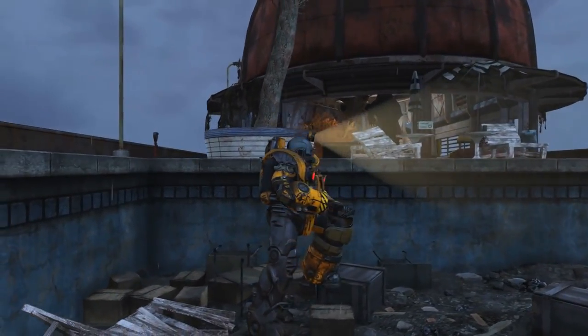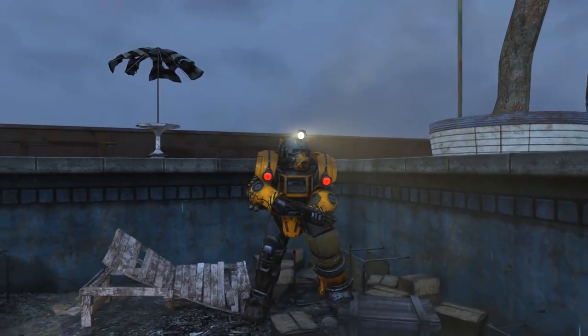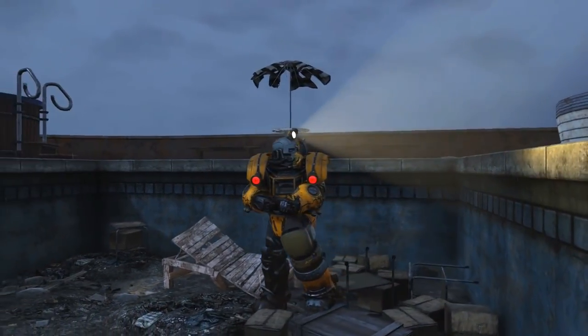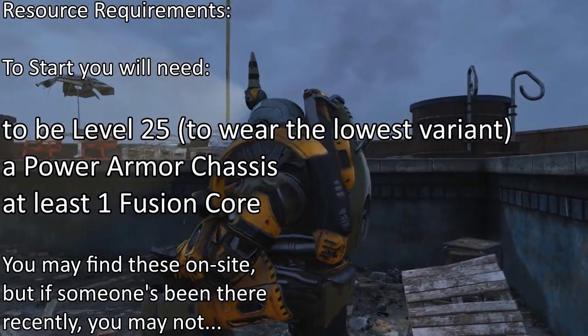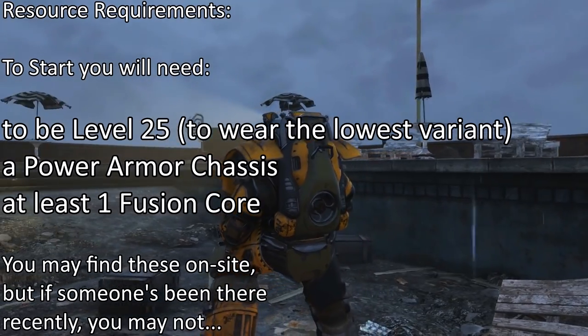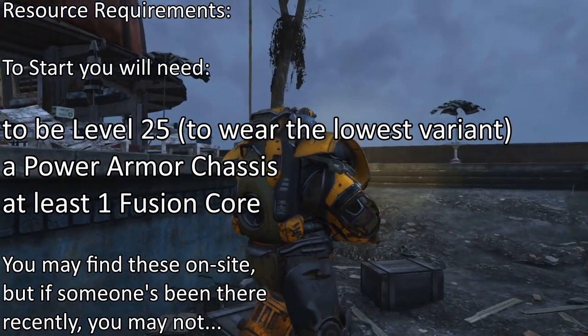To do this is not as simple as completing a quest and getting an item. You will need to actually build the power armor, so you may want to gather the resources before you start. You will need to be at least level 25 to wear the lowest variant of armor. You will also need a power armor chassis and at least one fusion core.